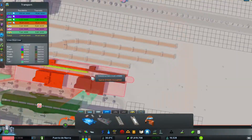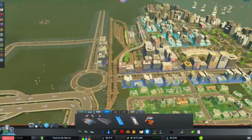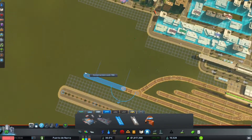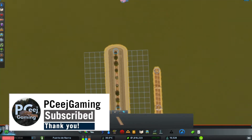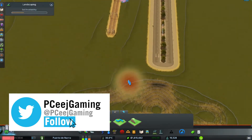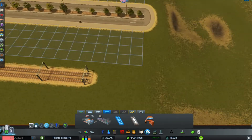Hello there guys and welcome back to another episode of City Skylines Offline Mode with me, Psiege. The short break is finally done and I'm finally a bit more free and open to continue on where we left at Puerto de Nara. Today we are going to look at the expansion of our city further into the planned downtown, which starts with the layout of roads as well as transport infrastructure that will make movement around the city much more comfortable and faster.